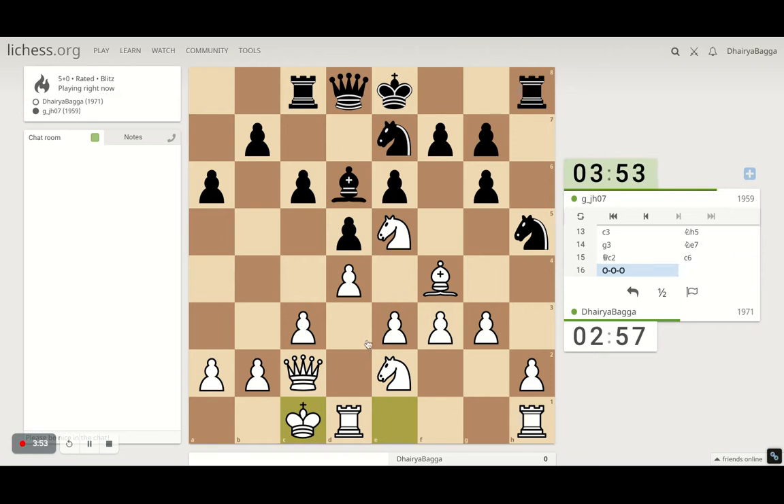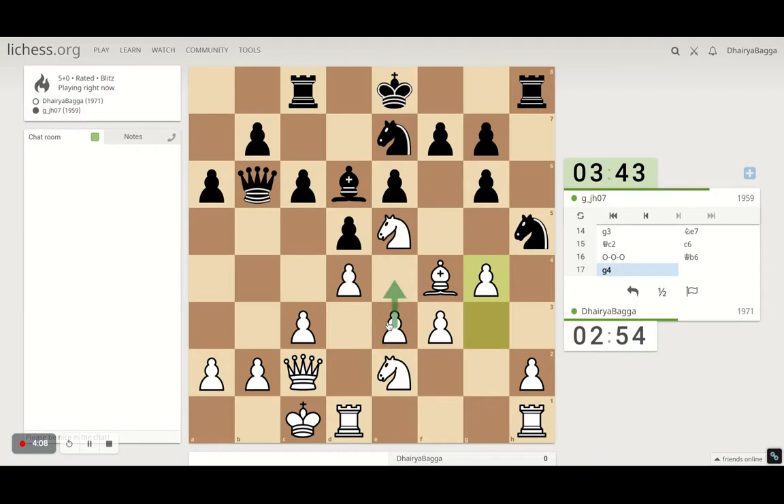Let's castle. Can we push the pawn forward? I don't mind doing that. He gets the queen for the attack — we'll just push the pawn forward. If he takes, of course we can take back. He doesn't. Just trying to keep everything pretty safe and secure there.